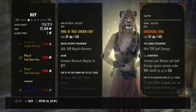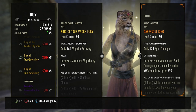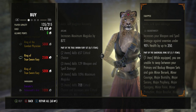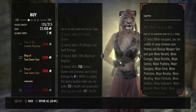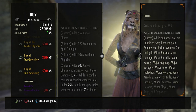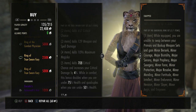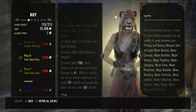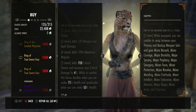Ring of Sworn Fury: 250,000 gold or 500,000 alliance points. Two items: 67 critical chance. Three items: 129 weapon and spell damage. Four items: 1096 maximum magicka. Five items: 708 critical chance and increases your critical damage by 4% while in combat. This bonus doubles when you're under 75% health and quadruples when you're under 50% health.